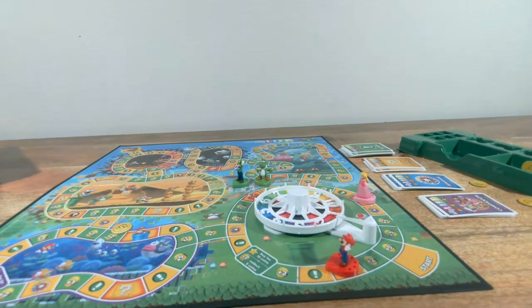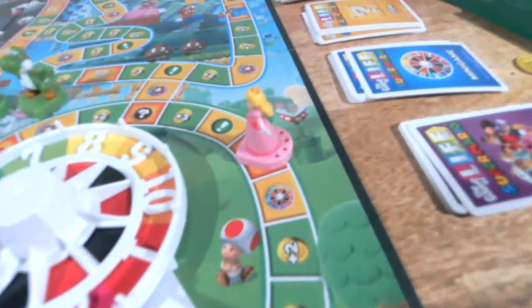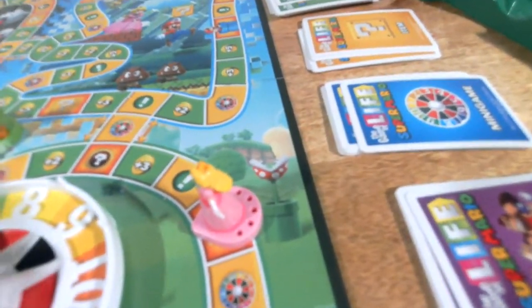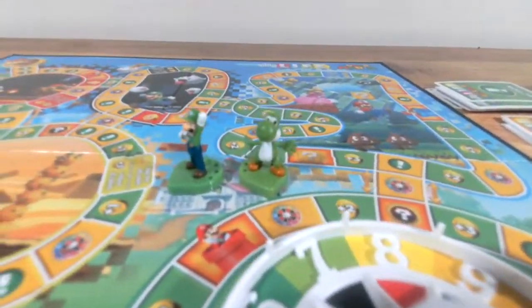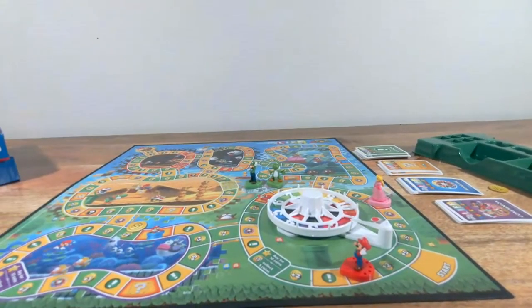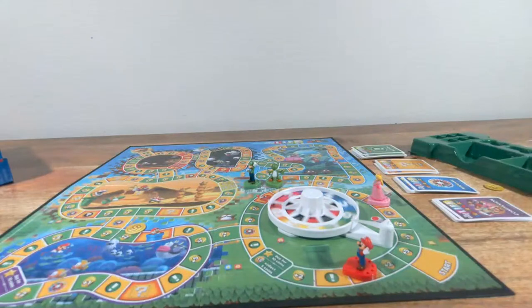I'm going to give you a close-up look at where our players are. We've got Mario down here by one of those cool pipes. And then we've got Princess Peach over by one of these awesome plants that will eat you — it has a name, I just can't remember it right now. I really like how smooth that spinner is.